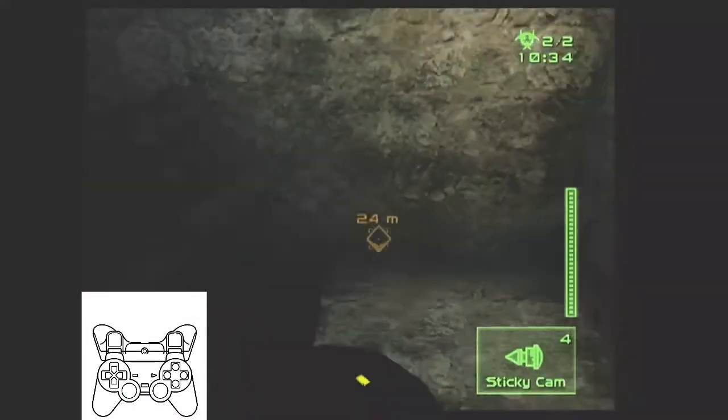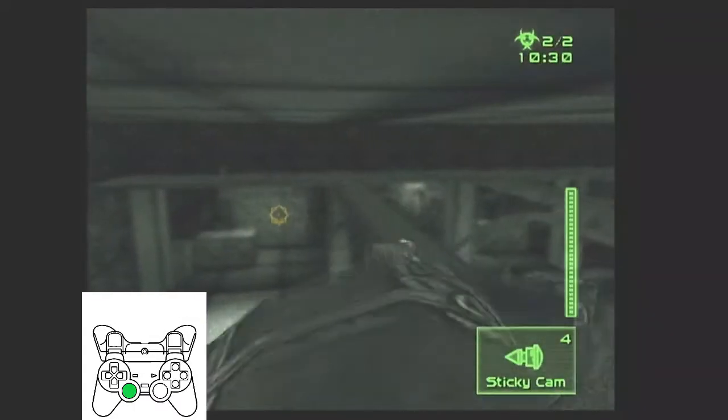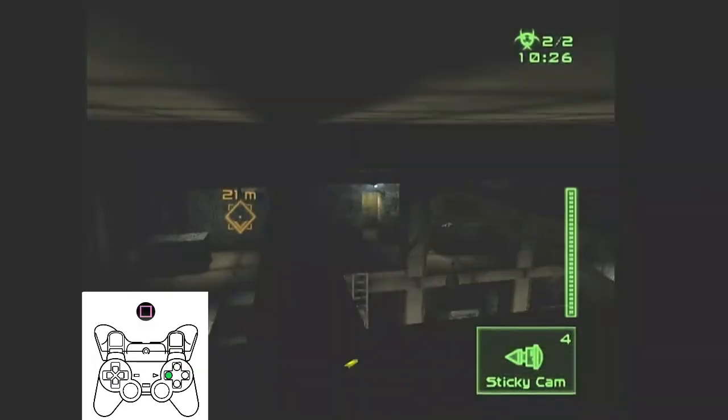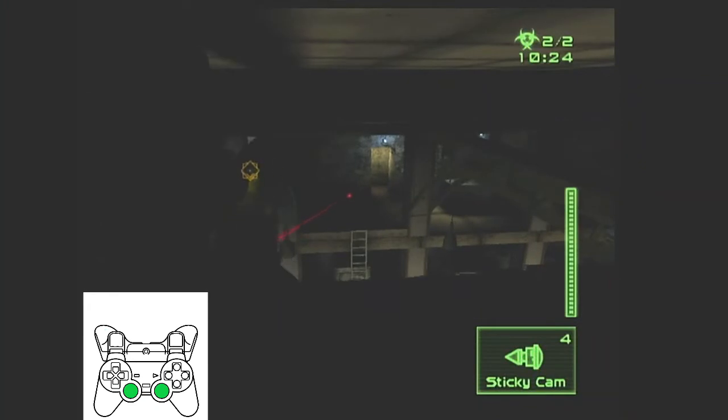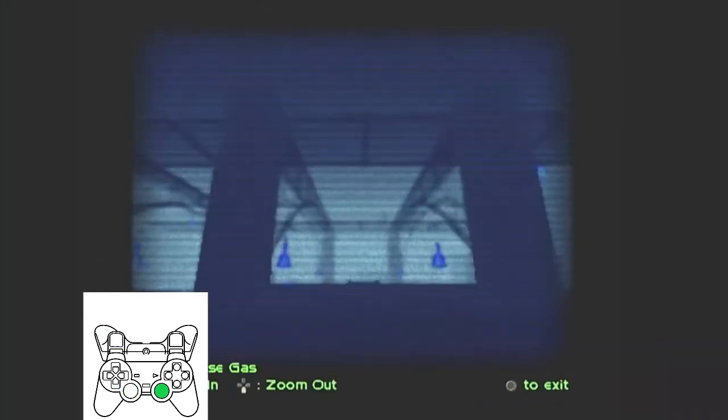Welcome, Shadow Net agent. Within your arsenal you have sticky cams — these remote cameras are shot from your weapon. Select the gadget from your inventory, draw your weapon, and shoot the gadget with L1. This gadget sticks to walls.